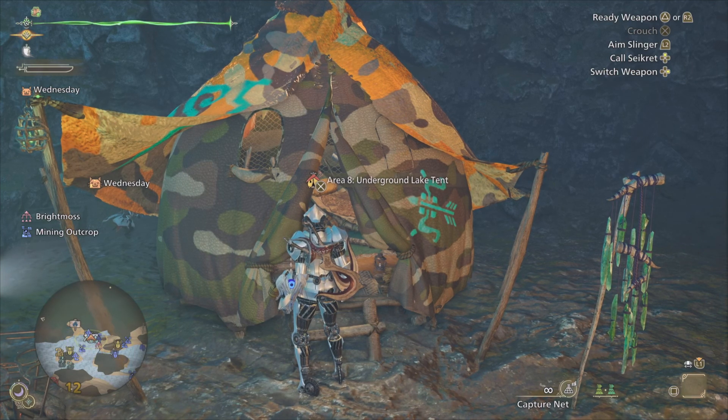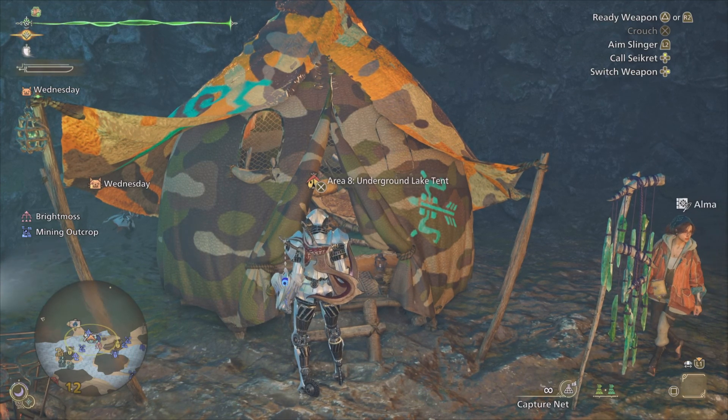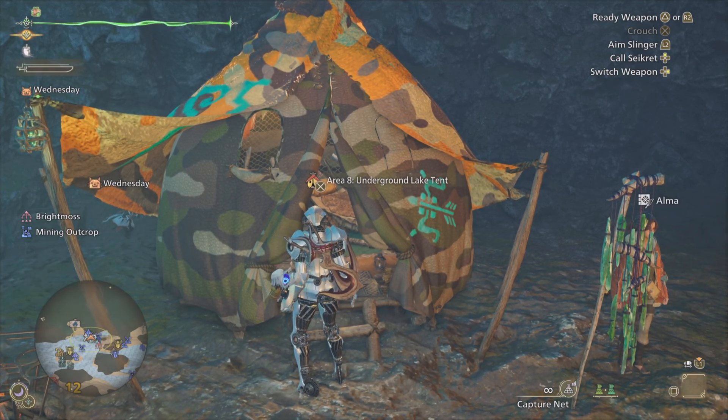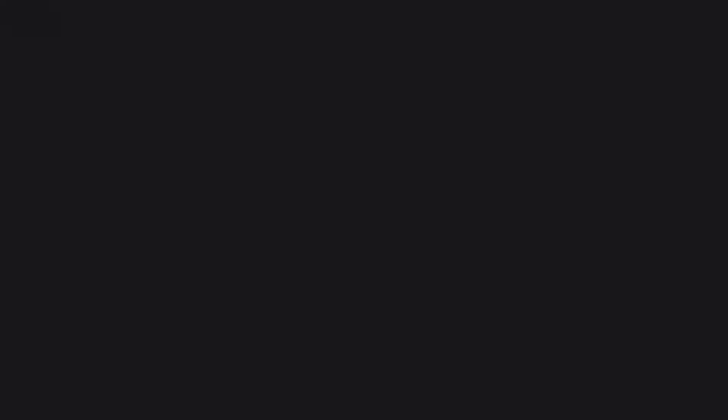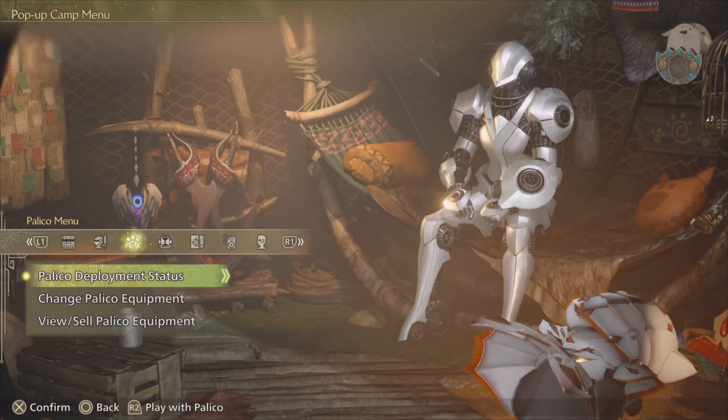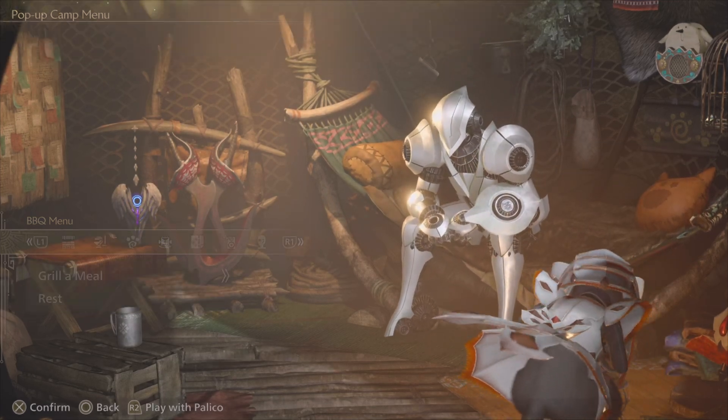One of the best places for this is the Scarlet Forest Area 8 pop-up camp, where each resting can score you over 1,000 guild points, 25,000 zenni in scales, 1 or 2 wyvern coins, drifting and royal seapots, and a hodgepodge of mining and harvesting points.